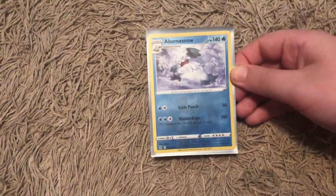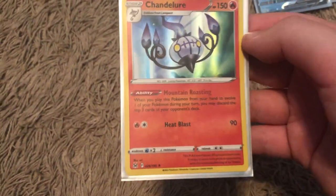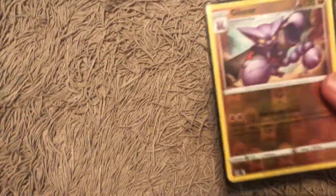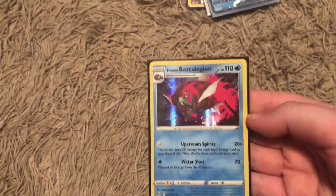I then got this Abomasnow. There's also the Chandelure with a Mountain Roasting ability — when you play this Pokemon from your hand to evolve one of your Pokemon during your turn, you may discard the top few cards of your opponent's deck. I also have this Gliscor — a pretty cool reverse holo — and a holo Hisuian Basculegion, which is pretty cool. They are bringing back the energy list move.